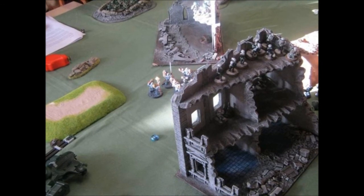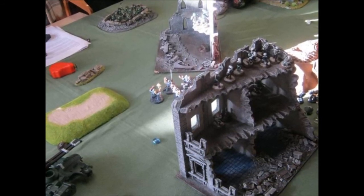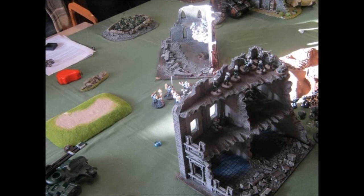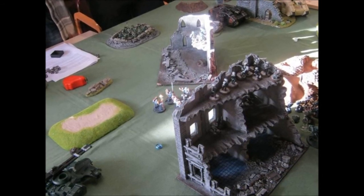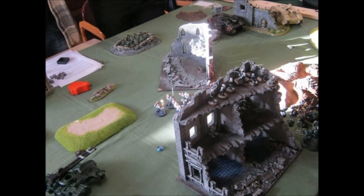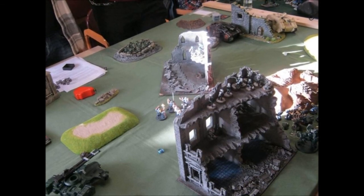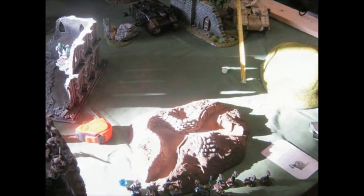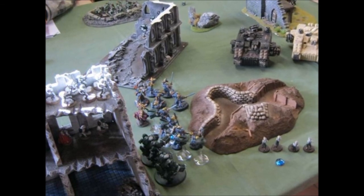Turn one went pretty fast. We have almost no shooting that can damage Armor 14. The Hammerhead shot but didn't manage to do any damage. We also shot with the Fusion from the Stealth Suits but didn't do any damage. I moved my Terminators forward to block the advancement of the opponent's Terminators — my idea is to use them with the Stave Ward and resist as long as possible in close combat, blocking them while the rest of the army repositions for shooting. Our opponents then moved the Land Raiders forward and used Smoke to cover them.